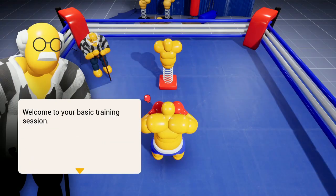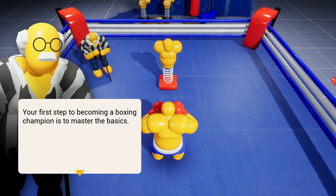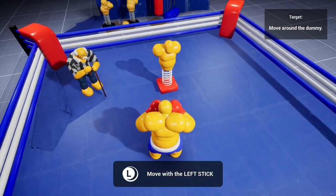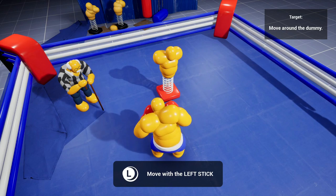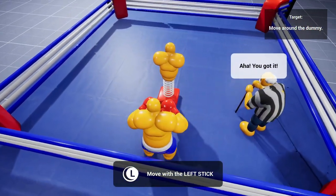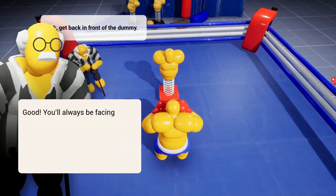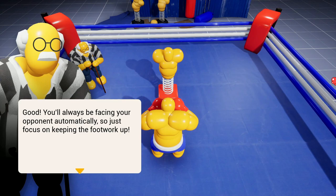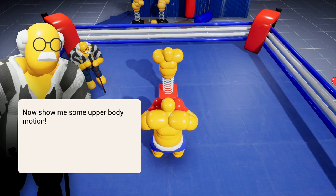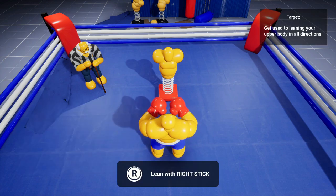Welcome to your basic training session. Your first step to becoming a boxing champion is to master the basics. Let's get you warmed up with some basic movement — try moving around the dummy. You're always facing your opponent automatically, which helps a lot. Just focus on keeping the footwork up. I like that — this feels very smooth.